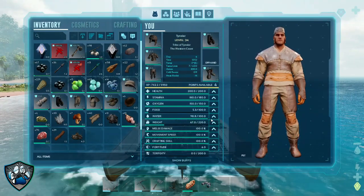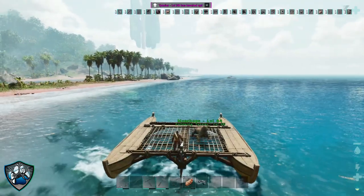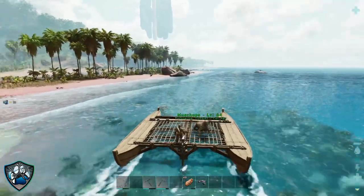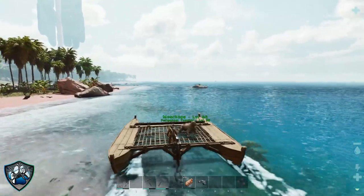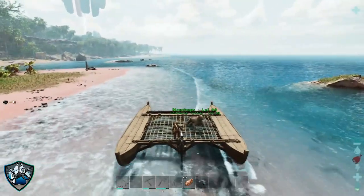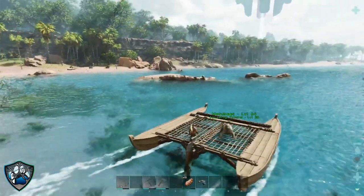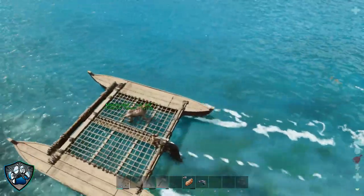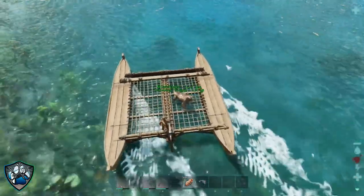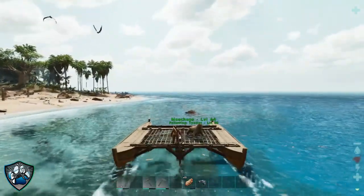We got a couple of levels. Let's do a couple into fortitude. We learned a whole bunch of stuff — that's kind of cool. So we're going to slide down this way and see what we can find. Apparently this styra is a passive tame, so we won't have to worry about knocking it out. But we're going to have to work on getting more narcotics and everything anyway, so we'll do that later on. Hopefully this thing doesn't get taken out by a leechictus — I don't know how to pronounce it.